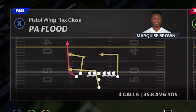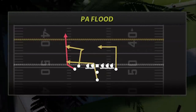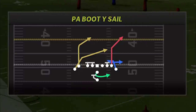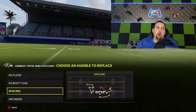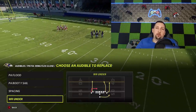Two pass plays in particular. The PA Flood, which you can see I average about 36 yards a play. Let's put these plays in our audibles, which I've already done. The PA Flood is going to be a home run against just about every single defense other than cover four. And then that's where the PA Booty-Wise Sale is going to come in. You also have the spacing, which has got a bunch of good man beaters and the wide receiver under. These two plays I'm going to save for my ebooks and my Patreon community.